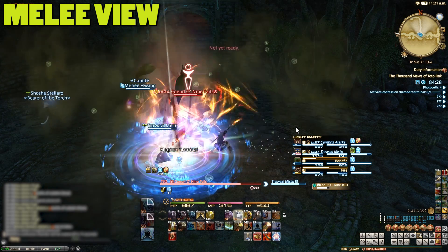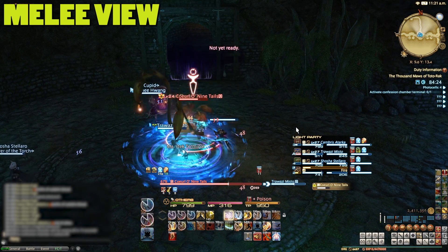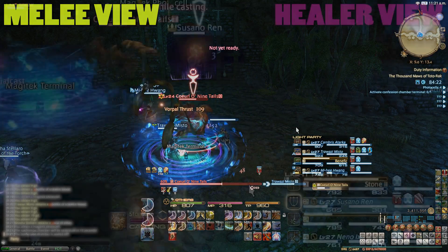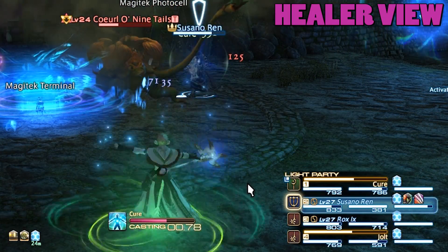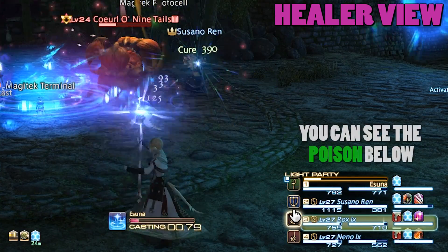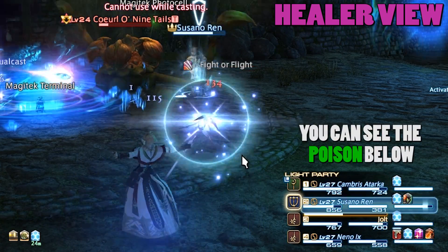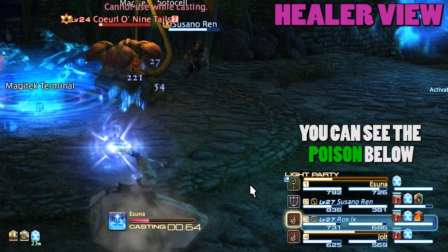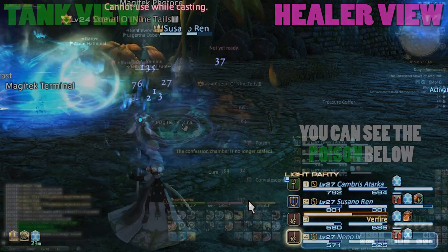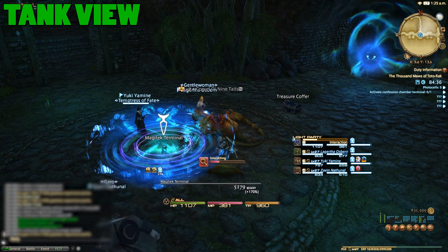It'll periodically cast an AoE poison cloud on itself, poisoning anyone nearby, so the healer and ranged should try and keep their distance. An important factor to how often it casts this is whether or not the boss's target is poisoned. This means healers should actually refrain from curing the tank's poison and should only remove it from other party members — otherwise the boss will spam this move, wasting your efforts. When it's dead, interact with the Magitek terminal to open the way forward.